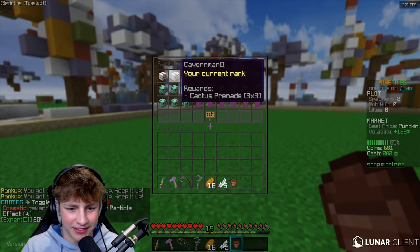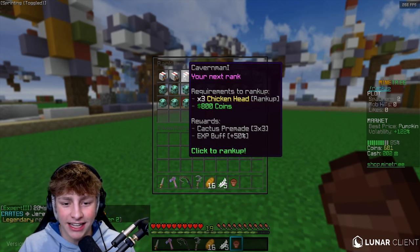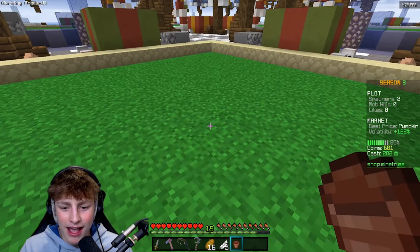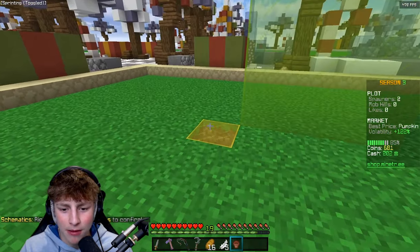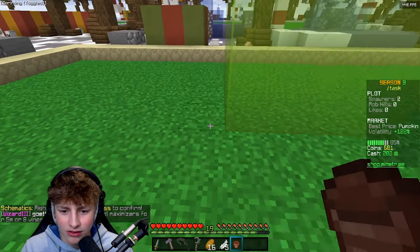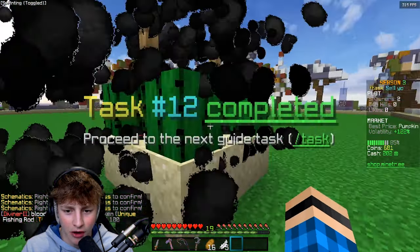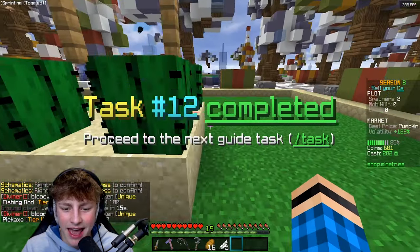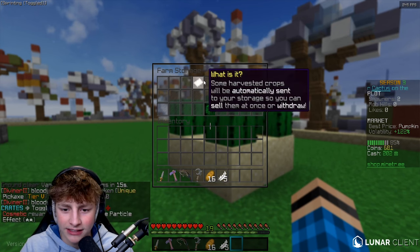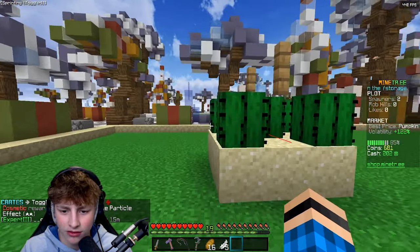We just did our first rank up. If you do slash rank up, it just tells you the requirements to get to the next rank. When we ranked up, it actually gave us this cactus pre-made, which if I right click it just builds basically a cactus farm. I confirmed it by right-clicking the yellow glass, and now we got a little cactus pre-made. The cactus will basically do its own thing and make me money, and then when I go to slash storage I can sell it.